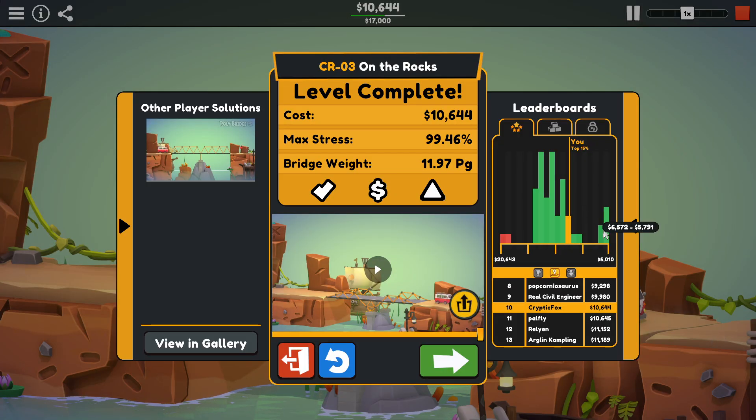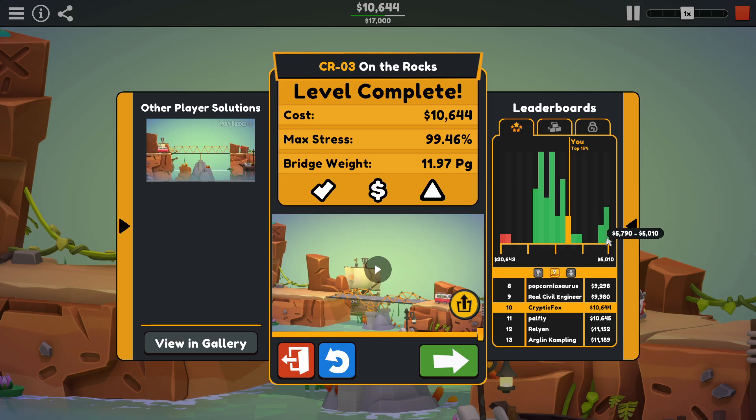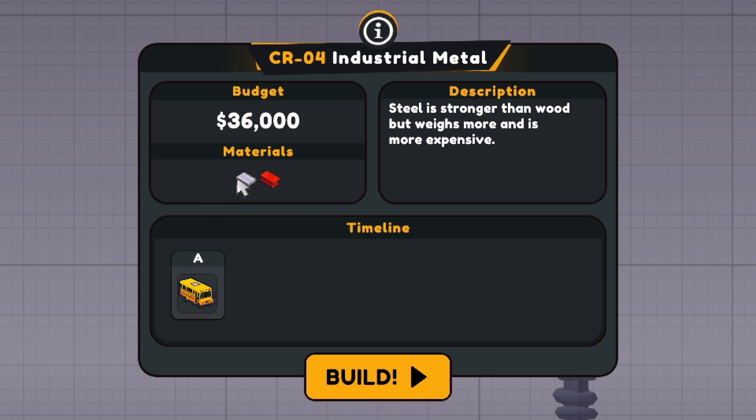I think some of these ones that are super cheap on the leaderboard are maybe from the developers and not real attempts. Let's have a look at a real civil engineer this time. Industrial Metal level — we got $36,000 for this one. We finally get to start working with steel: stronger than wood, but weighs more and is more expensive. I guess that makes sense. We gotta get this fancy school bus across.